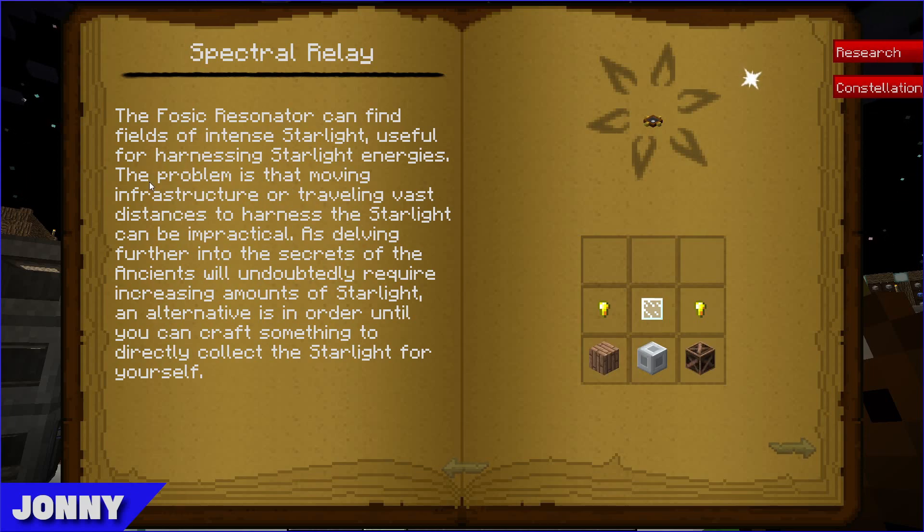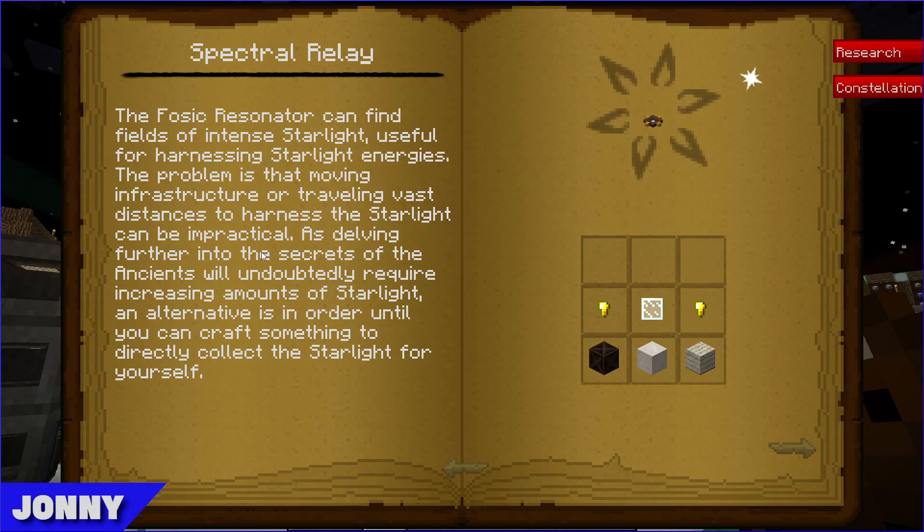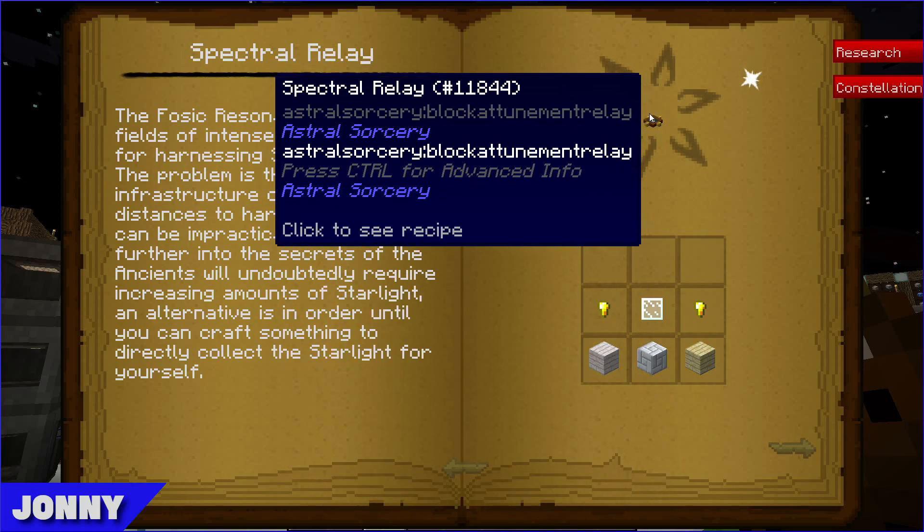The book explains that moving vast distances to harness starlight can be impractical since the deeper you go into the mod, the more starlight you'll need. An alternative is provided until you can craft something to directly collect starlight yourself. The wording is a bit unclear but the implication is there.